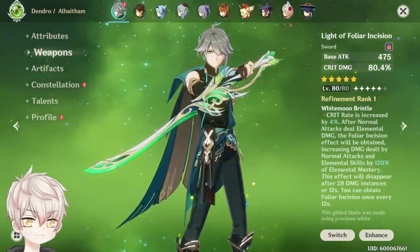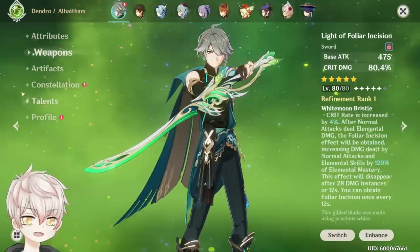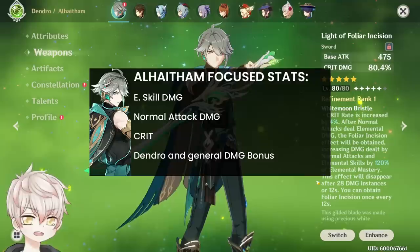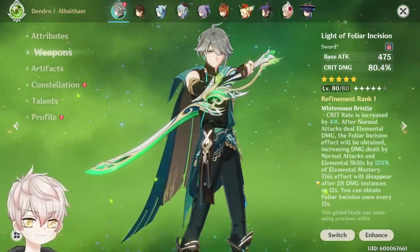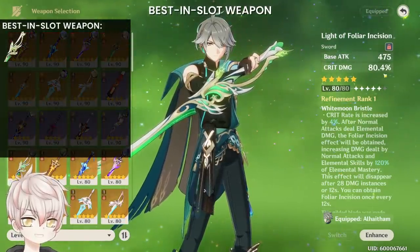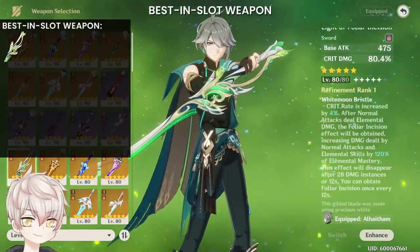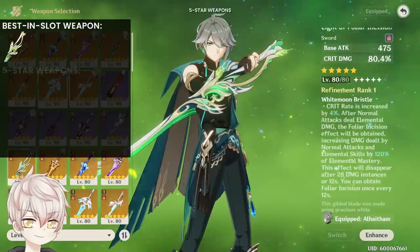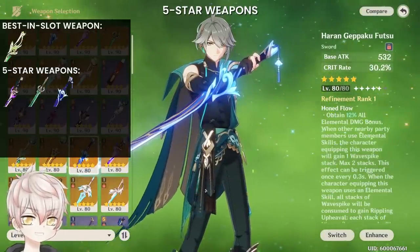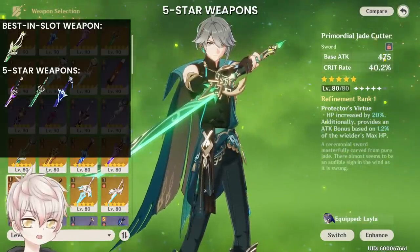For optimal weapons: after going over Al-Haitham's kit, a majority of his damage comes from mirror uptime and projection attacks, secondarily from normal attacks. Projection attacks count as elemental skill-based damage. The 5-star Light of Foliar Incision is best-in-slot — his signature weapon — with massive crit damage, solid base attack, extra crit rate, and elemental mastery conversion to normal attack and elemental skill damage. Other crit-based 5-stars like Mistsplitter, Jade Cutter, and Haran Geppaku Futsu are all excellent, with Jade Cutter coming out on top for highest crit. Freedom-Sworn is also a solid option if you have it, providing increased damage bonus and normal/charge attack damage with some attack percent.